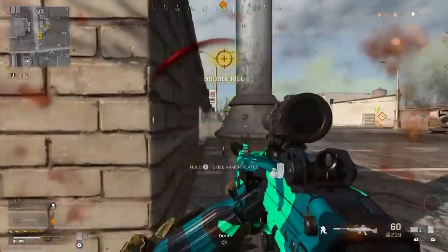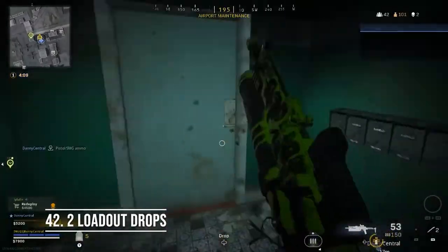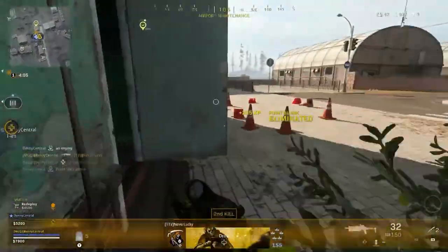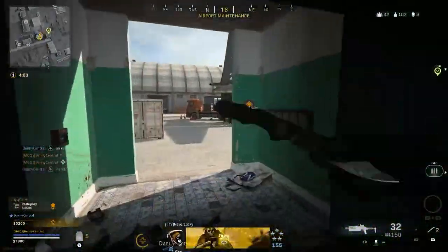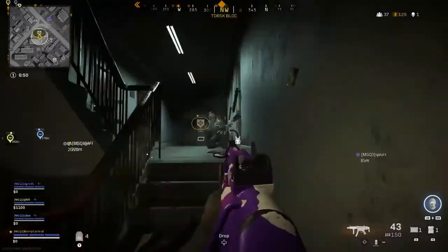Make sure that you do the two loadout drop trick. Use the first loadout to get an overkill class set up so you get two powerful weapon builds to help you deal with any situation in Warzone, and then use a second loadout so you can get Ghost or Restock, depending on what you want to be using.